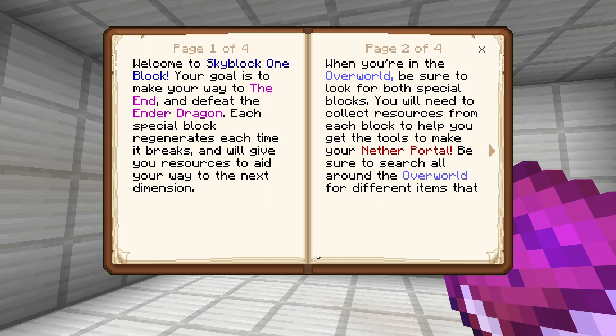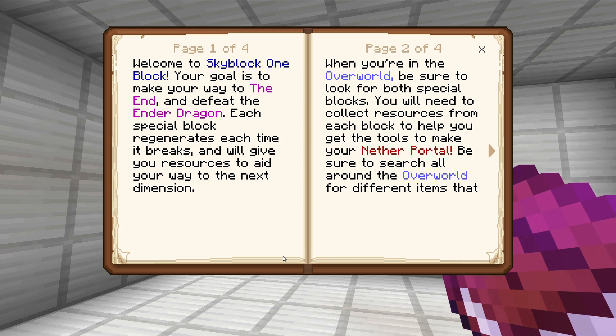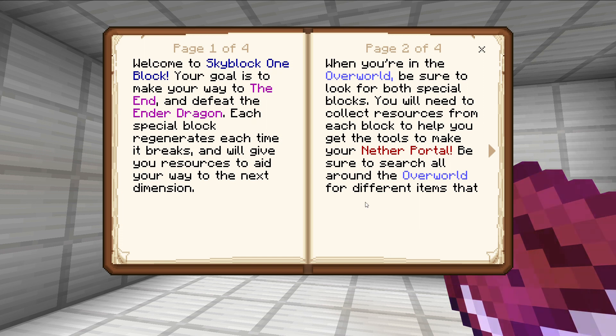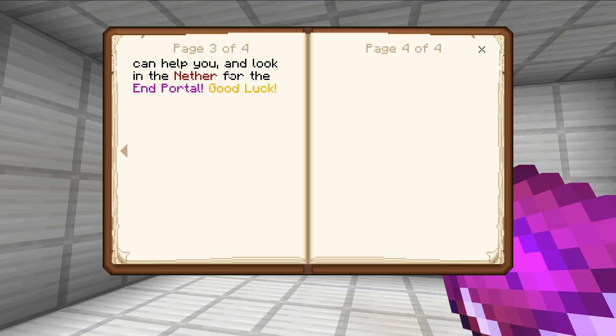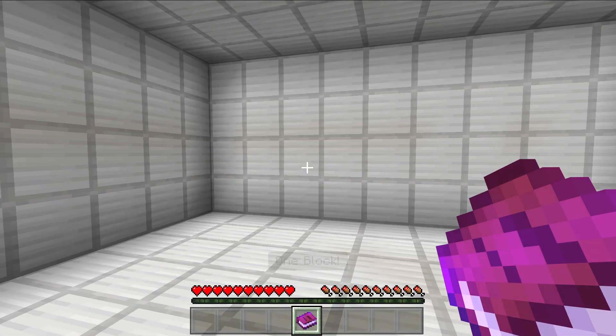Your goal is to make your way to the End and defeat the Ender Dragon. Each special block regenerates each time it breaks and gives you resources to progress. In the Overworld, look for both special blocks. You'll need resources to make tools and your Nether portal. And look in the Nether for the End portal — I like that twist!